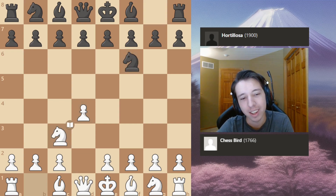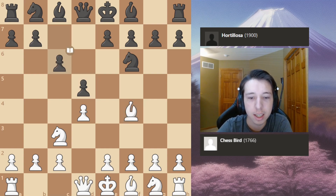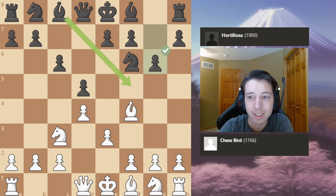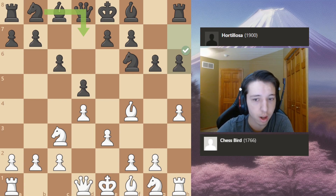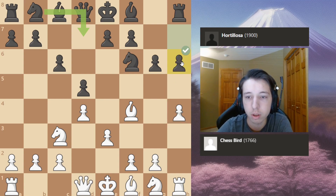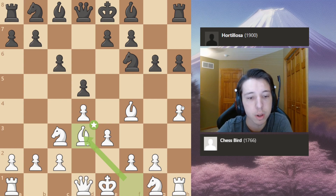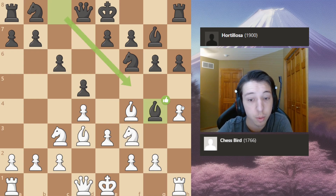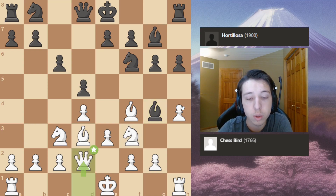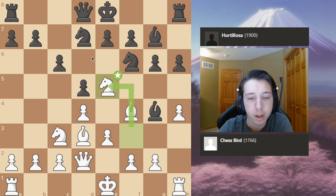We start with d4, knight f6, and I'm playing the Jobava London — big surprise. d5, bishop f4, c6, e3, and my opponent chooses g6. I go h4. My opponent tries to stop h5 with h6, which is good — if I go h5 he just goes g5. I play bishop d3, opponent plays bishop g7, then knight f3. He pins it with bishop g4 and I go queen d2, opponent plays knight d7, just developing pieces. I go knight e5.